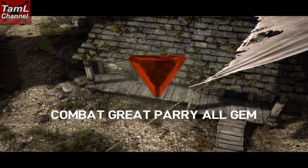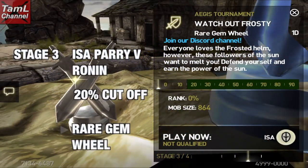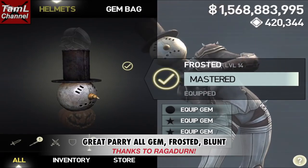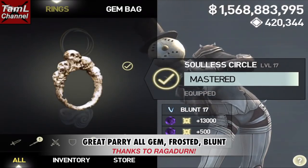So it's stage 3 and it's parries against Ronin with a 20% cutoff for a rare gem wheel, and we need to pass it to get to the final stage. You'll definitely need that great parry all gem, and you also have to wear the frosted helm.